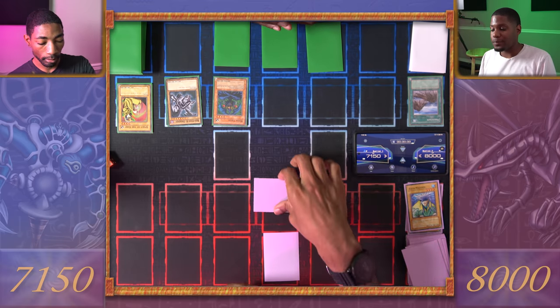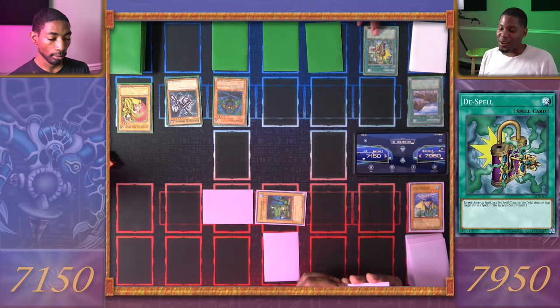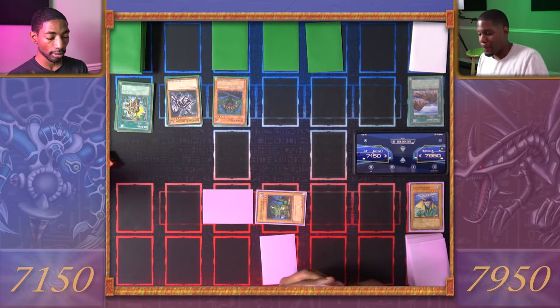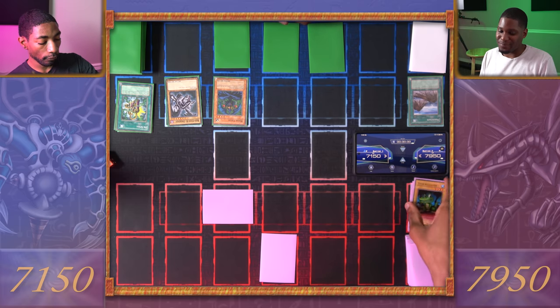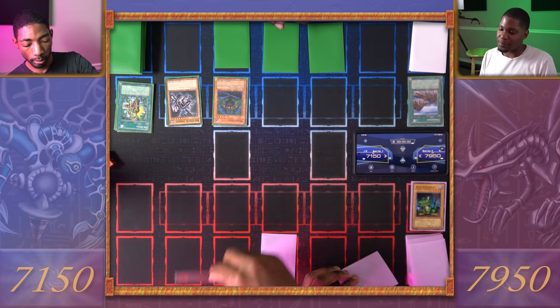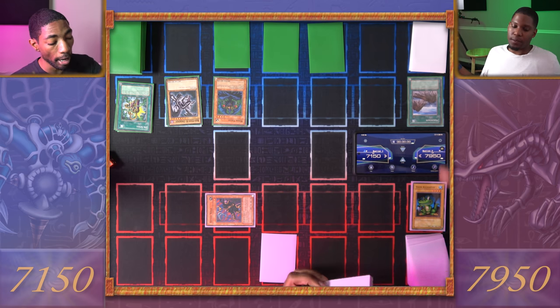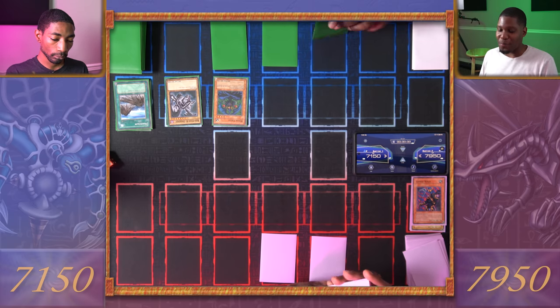Mahavilo, attack the face down — Toon Alligator. I'll take 50 damage. I'll set one card face down and pass turn. I'll draw. I've been very curious about that set card. It's Seven Tools of the Bandit — quite powerful, but not a spell card, so it stays set. Your Toon Alligator is bigger than Mahavilo, but not bigger than my dragon. Red-Eyes, attack Toon Alligator. Mahavilo attack his face down — Armed Ninja. It has a flip effect: it destroys a magic card on the field, or if face down, flips it up. We'll destroy Mountain. I forgot I could do that. I'll end my turn. Draw. Set one card face down and pass turn. Draw — I'm happy to know these decks have a Mirror Force in them. Very pleasant. Let's just go to battle.